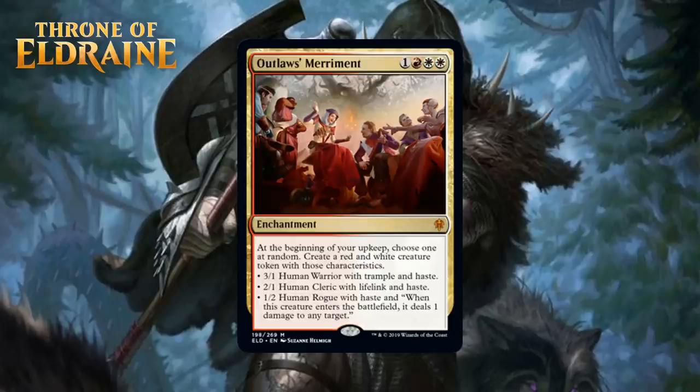Next up, we have Outlaw's Merriment, which for one generic, a red and two white is a mythic rare enchantment. At the beginning of your upkeep, choose one at random — create a red and white creature token. The three tokens you can get are a 3/1 Human Warrior with Trample and Haste, a 2/1 Human Cleric with Lifelink and Haste, or a 1/2 Human Rogue with Haste that deals one damage to any target when it enters. This is an incredibly powerful card. Sure, you don't get to choose which one you get, but they're all pretty nice and all capable of trading for an entire card. You do have to wait an entire turn before it does something, but once you get a couple of triggers, you'll be happy and it'll just take over the game. This is a bomb despite being gold — it's an A.